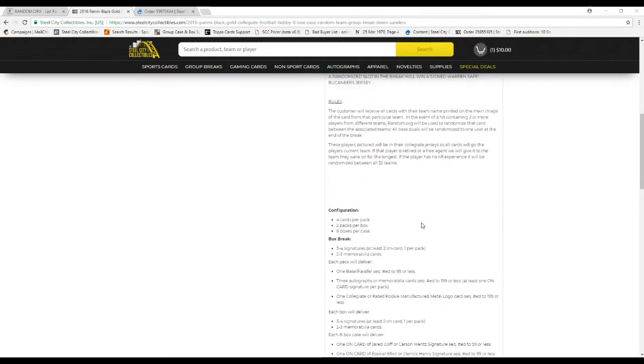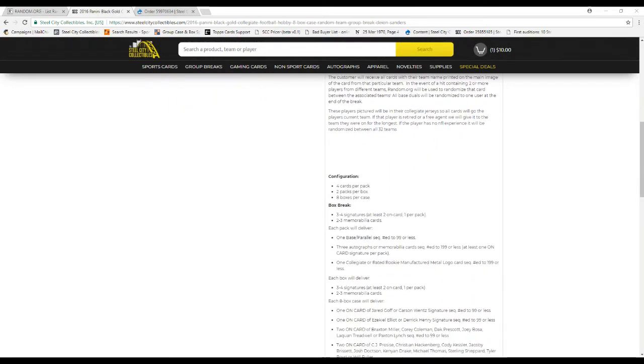The randomized slot will win a signed Sanders 16x20. Customers receive all cards for their team as noted on the manager of the card. For cards containing players from multiple teams, random.org will be used to randomize between the associated teams. If a card has players with different NFL teams, we'll randomize that five times. All players are pictured in their collegiate uniforms, so they go to their current team. If a player is retired or a free agent, they go to the team they were on the longest. If a player has no NFL experience, it'll be randomized between all 32 teams.